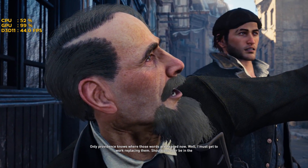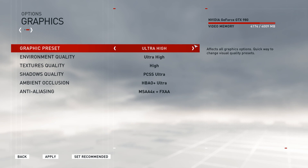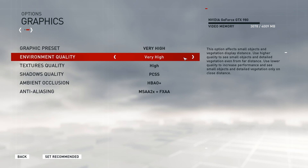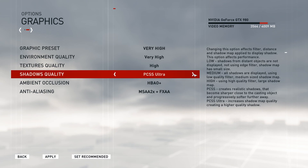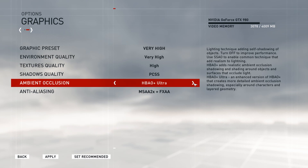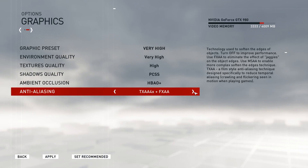Other things to talk about are the options menu itself — it's not very good. We have environmental quality, texture quality, shadow quality, ambient occlusion and anti-aliasing. There's really not very much here, and considering the game doesn't run well it would have been nice to have more options, especially given the amount of detail in this game. In terms of anti-aliasing, we have FXAA, MSAA and TXAA, but for some strange reason they've bundled FXAA with MSAA and you can't avoid FXAA at all, so you're going to have some blurriness no matter what you do.